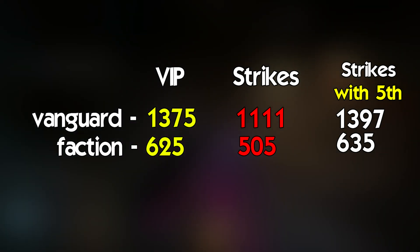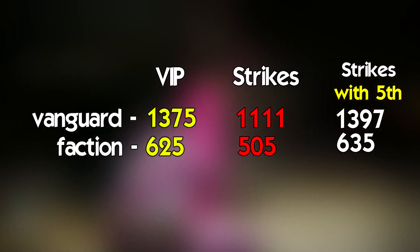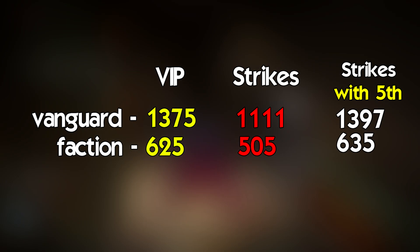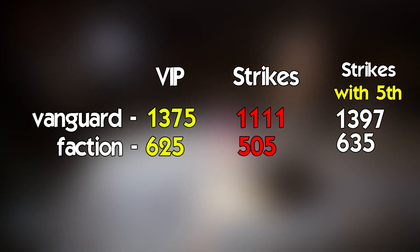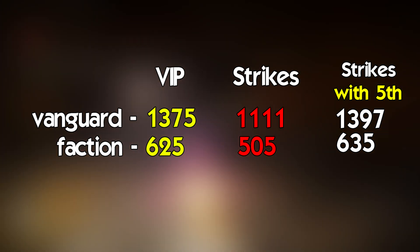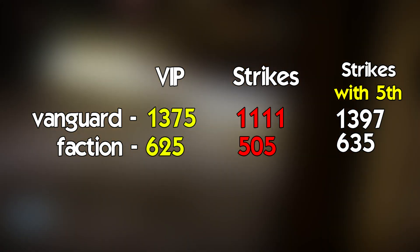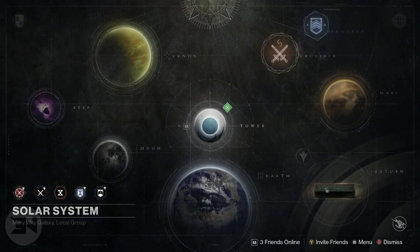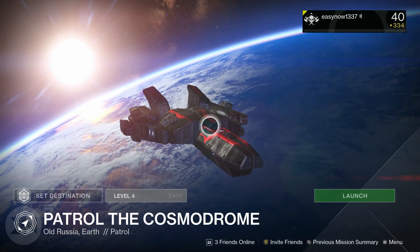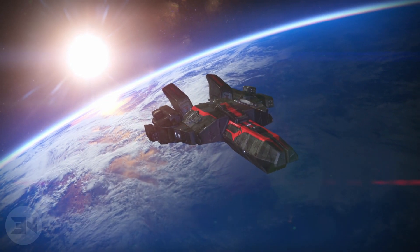Notice that both of these rep totals are higher than the four strikes completed in the same hour. Feeling that 25 patrols was unlucky, you could quite easily dominate in reputation gained if you push those 35 patrol mission marks — which is very doable. Even accounting for the fifth strike that would have been completed five minutes later, the patrol grind still edges out strikes when you're lucky, especially as a solo player.